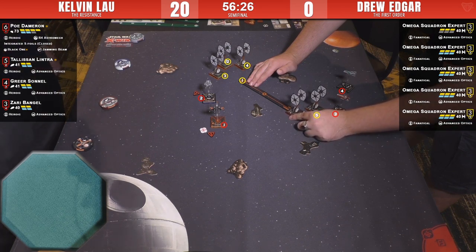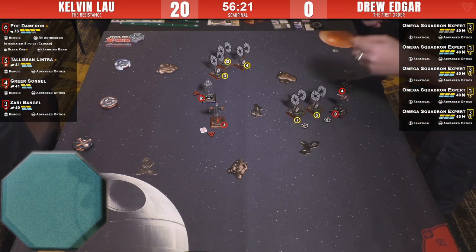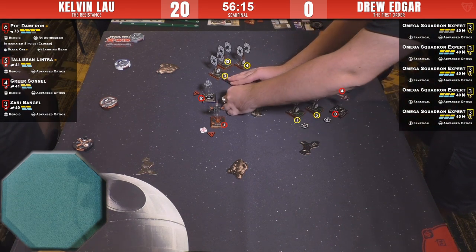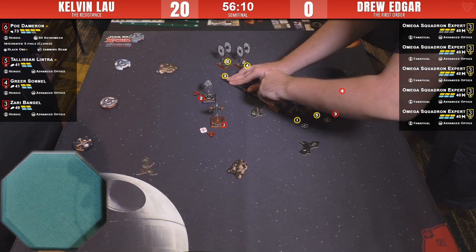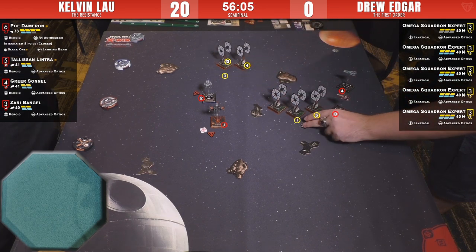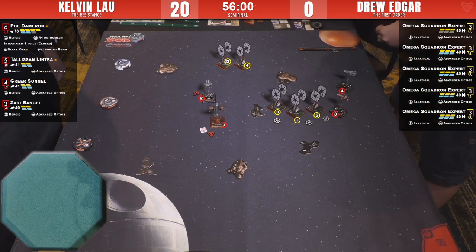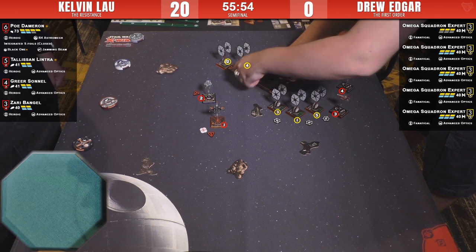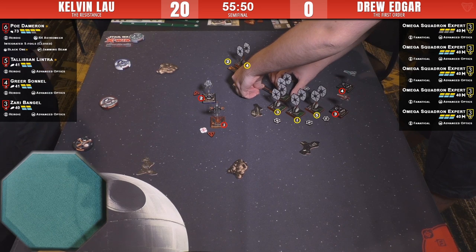A three-turn suggested for Greer — I think she'll clear and that's the move. He looks like he's doing the full swarm five-straights. He's got his damaged one safely tucked away behind that debris cloud as best he can.